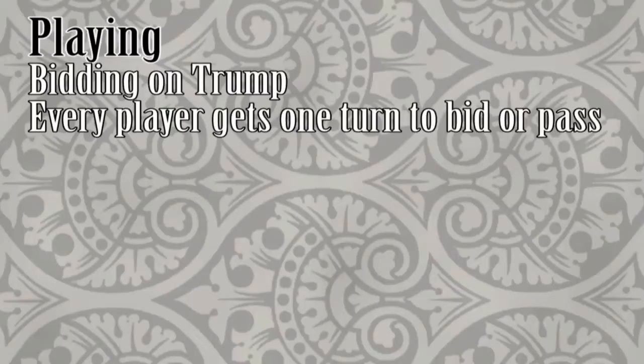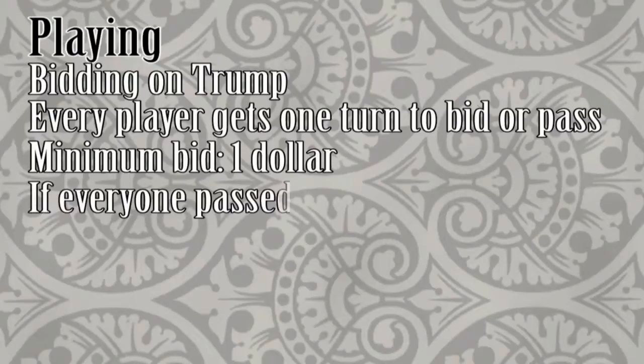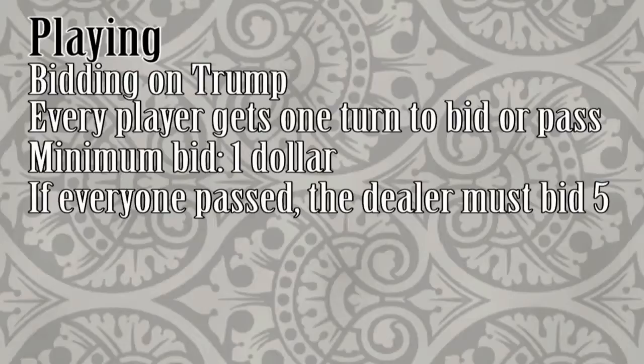Starting with the player to the left of the dealer, and going around the table once in clockwise order, each player offers a bid for the lead or passes. The first bid may be as low as $1. Subsequent bids must be higher than the previous one. Highest bid takes the lead. If everyone passed, the dealer must take the lead with a bid of $5.